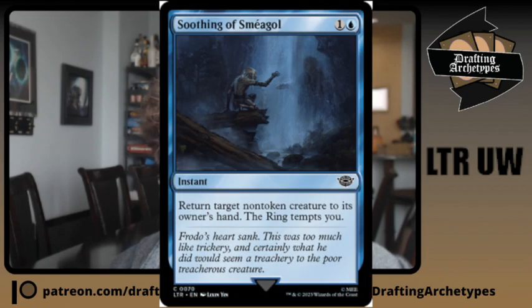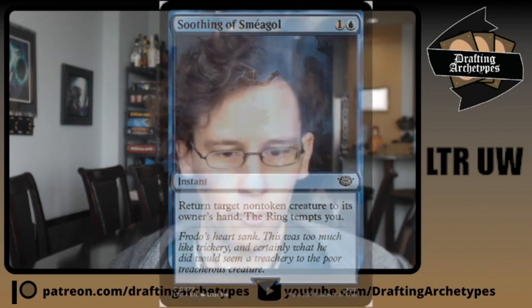You want to think about: am I supporting a food package where I'll take Hobbit Sting, yes or no? Am I supporting a tempt package, yes or no — hopefully yes, but maybe no. If you are running tempt, then Soothing of Sméagol — the one-and-blue bounce a non-token creature, tempt card — is very, very good in the tempt tempo deck, but very, very bad if you don't have a lot of tempt. If you're a control deck without much tempt, I've had really horrible experiences with Soothing.